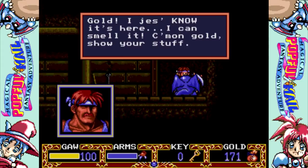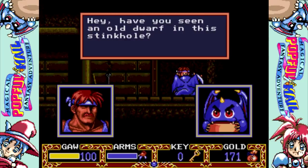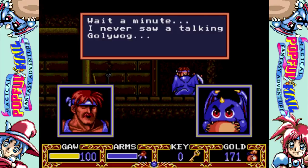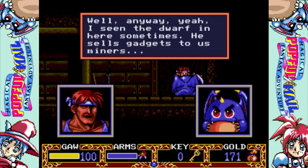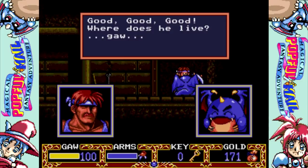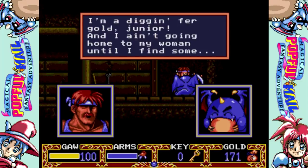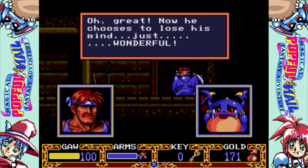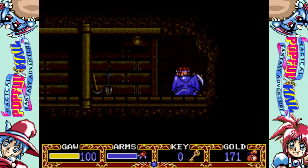Gold, I just know it's here. I can smell it. Come on, gold, show your stuff. Hey, have you seen an old dwarf in this stink hole? Jumping catfish, it's a cursed gollywog. Get away from me, you beast. Wait a minute, I never saw a talking gollywog. So what in tarnation are you? I seen the dwarf in here sometimes. He sells gadgets to us miners. Where does he live? Don't know, don't care. I'm digging for gold, junior. And I ain't going home to my woman until I find some gold. Now he's lost his mind. He's got that gold fever.